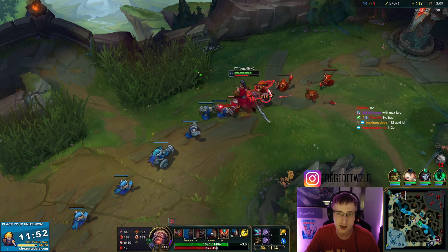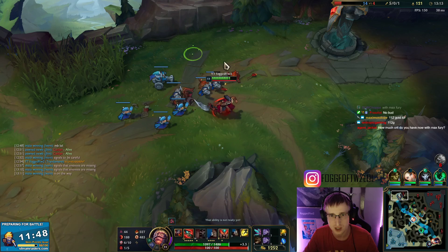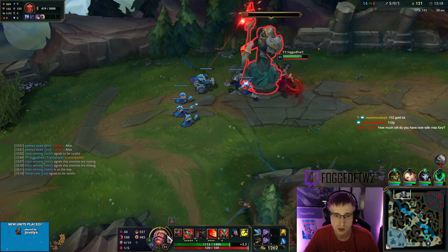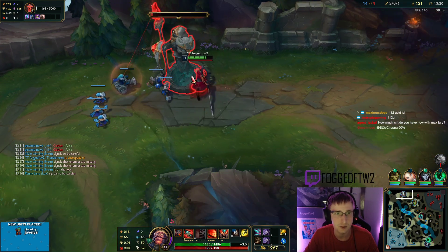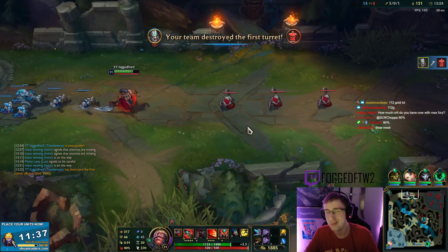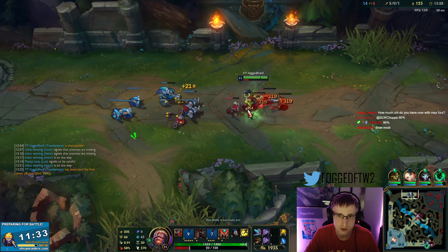Right now at full Fury we're at 90% crit. So out of your three autos you're most likely going to get two crits, which lets you get that second spin just right in a row. When we get our Infinity Edge as second item, that's going to be 35% bonus damage since we're so close to 100% crit.